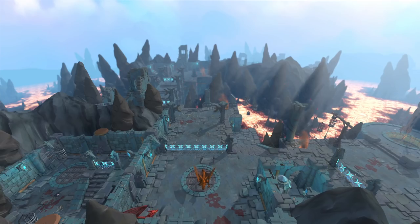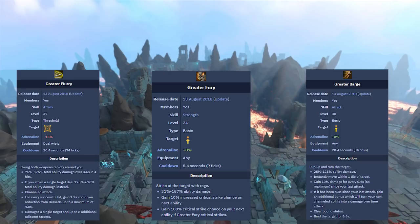Now lastly, I wanted to talk about the three abilities from Elite Dungeon 1: Greater Flurry, Greater Fury, and Greater Barge. All three are upgraded versions of regular melee abilities with some pretty good uses. Greater Flurry is probably the weakest of the three, but it still has its uses. It is the same as Flurry against multiple targets, but for each hit it reduces the cooldown of Berserk by 1.2 seconds. When attacking a single target, the damage per hit is increased from 94% to 257%, allowing a maximum of 628% total ability damage. The ability costs around 75 million.